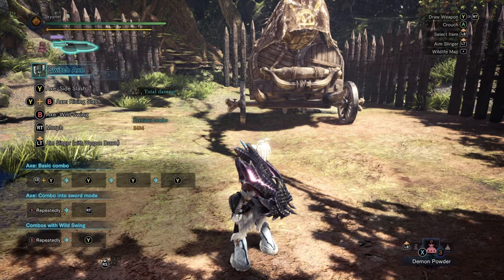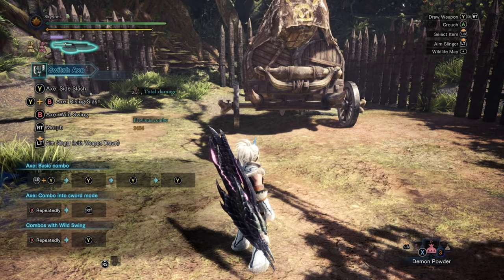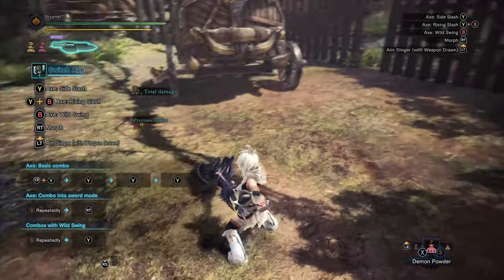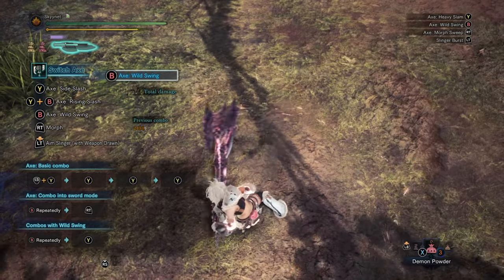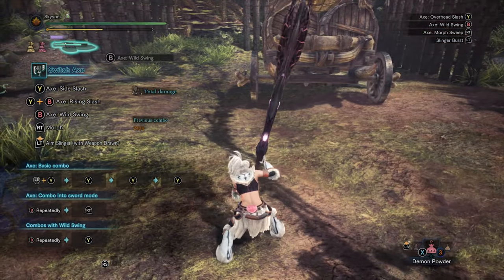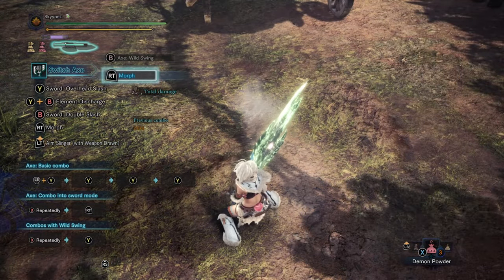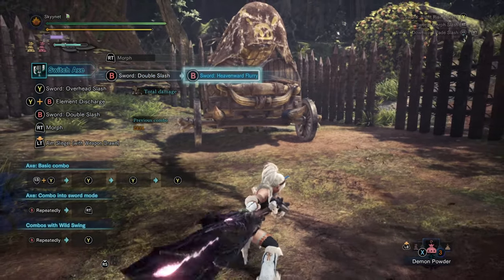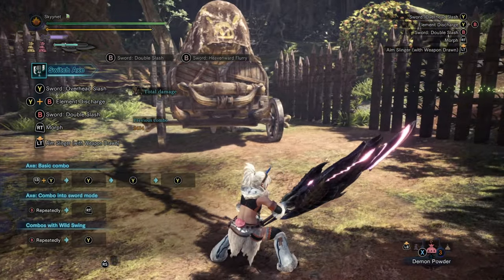Now I'm going to give you a quick intro into the Switch Axe — this is not an in-depth deep dive, primarily because I don't really know how to play the weapon that well, so I'm going to teach you exactly what I did. There are two forms: there's the Axe Mode, and then there's the Sword Mode, which we morph into by pressing the R2 trigger. We will not be using the Axe Mode in this video — we are primarily going to focus on just using Sword Mode.